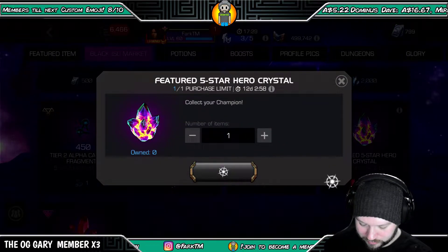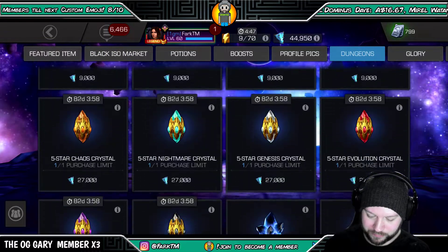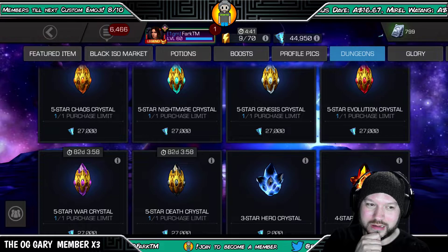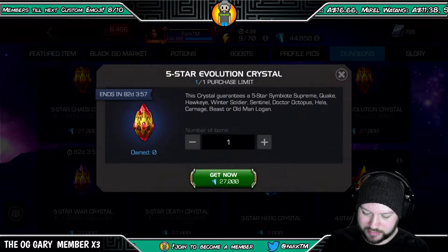We'll purchase that one and then we've got a dungeon crystal also to open today. Not 100% sure which one we're gonna go for because we did just open a Heimdall on our stream for Variant 3, so let's have a look what we've got.